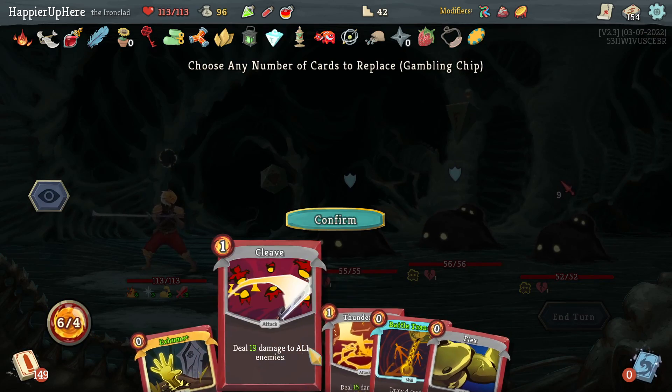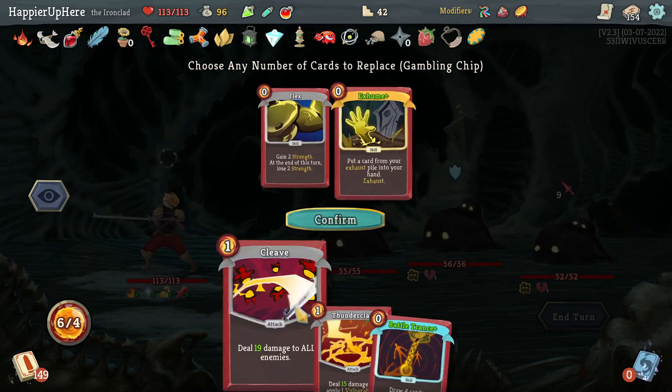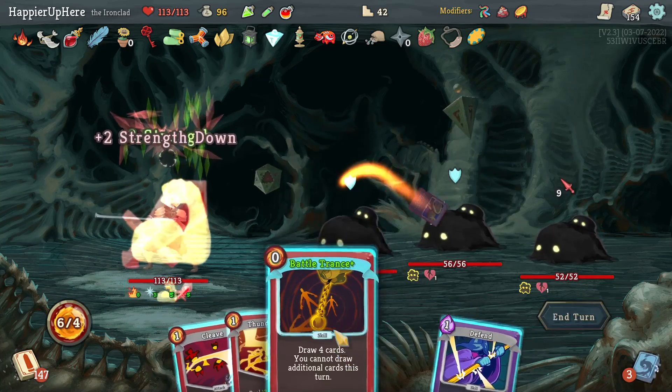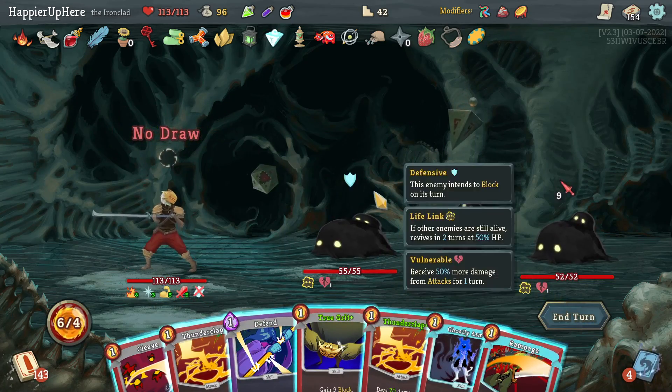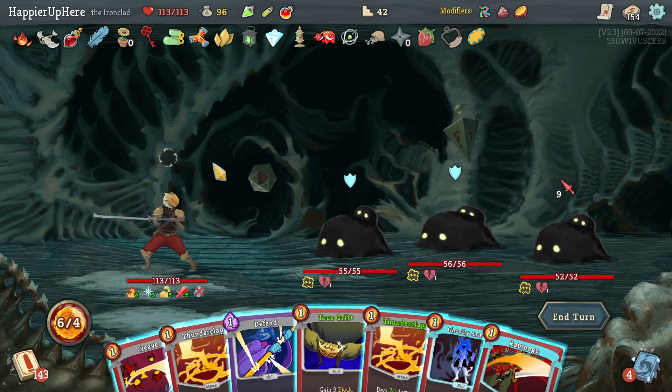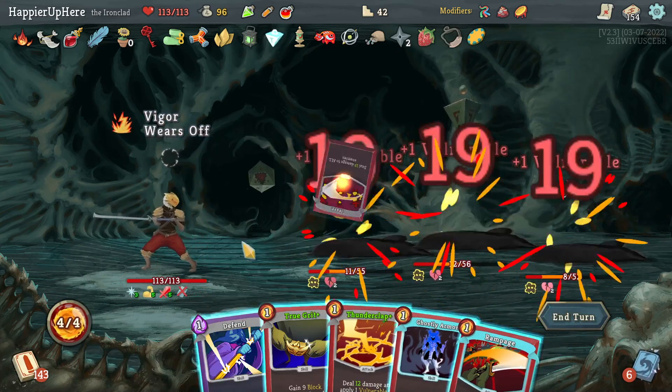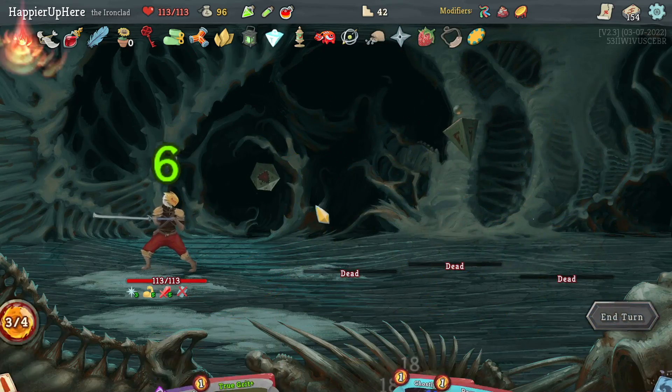I'll keep Battle Trance and Flex. Let's do Thunderclap and Cleave. The game wants to make sure I have Flex — let's start with Kabika Flex, then Cleave, another Flex — that's enough to kill.